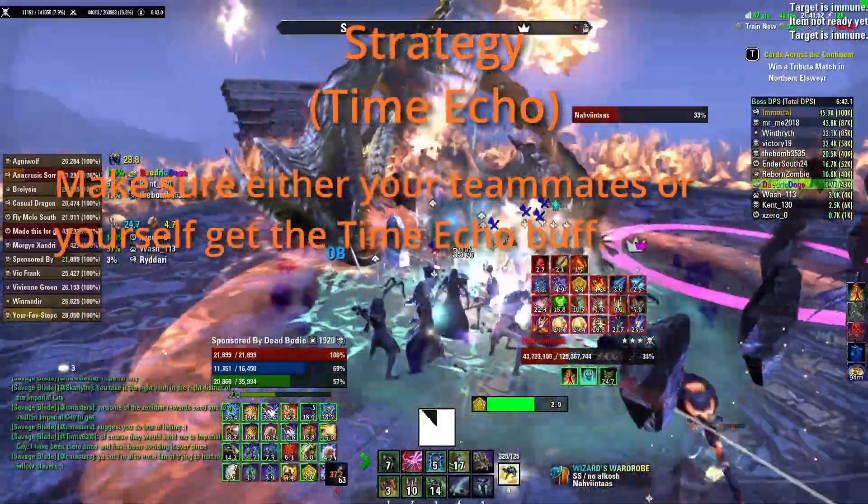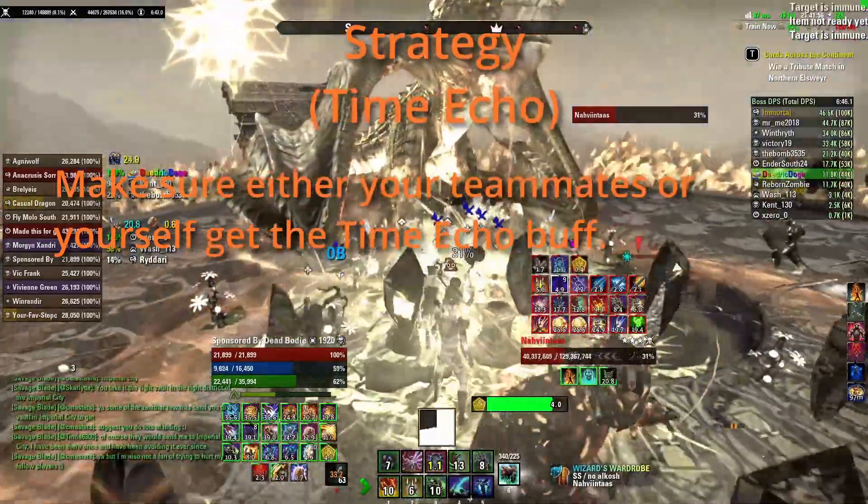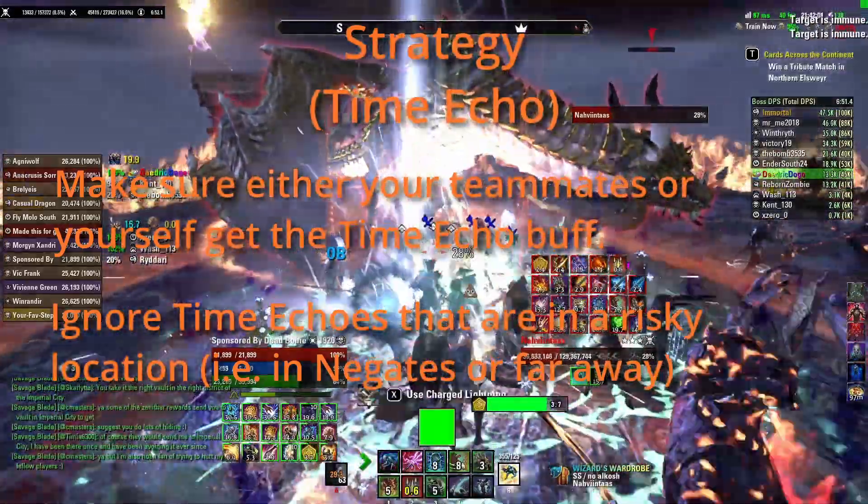The buff from Time Echo is great — make sure to grab it if it's near you. If it's far away, let a teammate know so they can grab it. Don't risk teammates dying by being greedy with the buffs if they spawn in awkward locations.